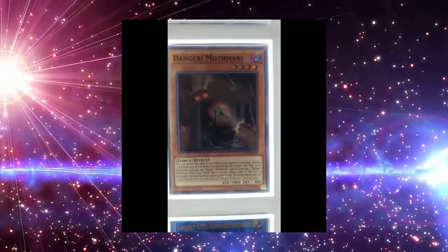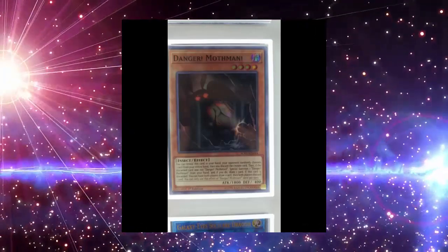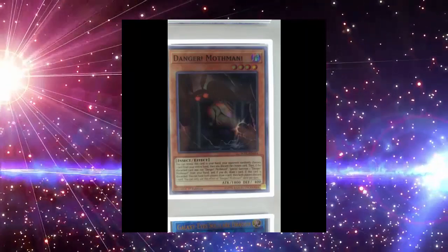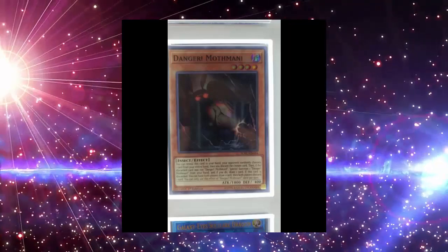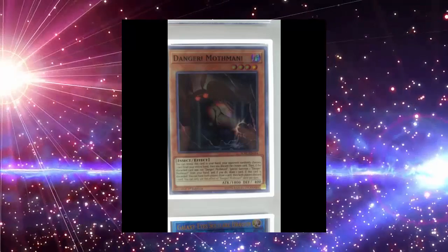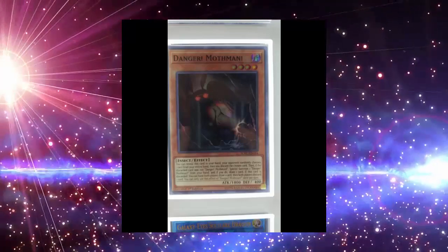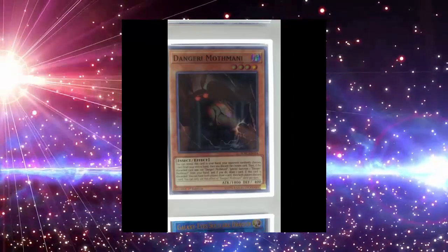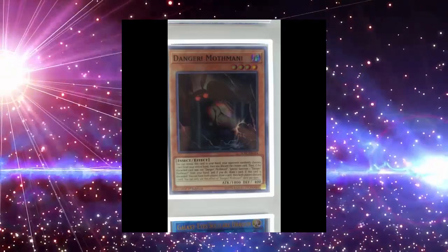The next one is Danger! Mothman — Level 4, dark insect, 1800 attack, 400 defense. You can reveal this card from your hand; your opponent randomly chooses one card, then you discard the chosen card. If the discarded card was not Danger! Mothman, special summon one from your hand and draw one card. If this card is discarded, both players draw one card then both players discard one card. You can only use the effect of Danger! Mothman once per turn — that's going to be annoying.